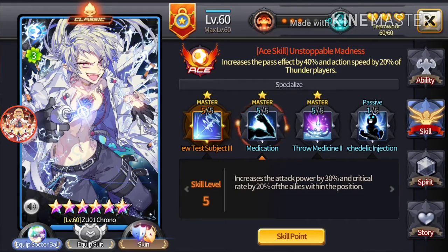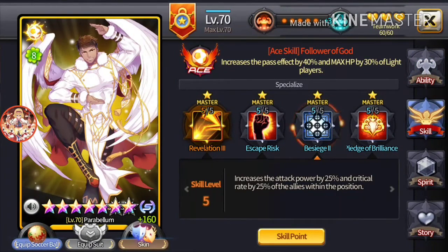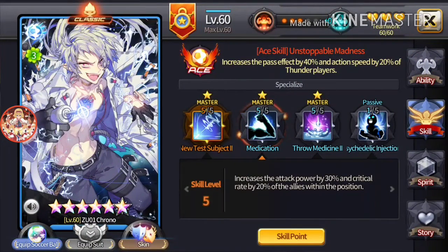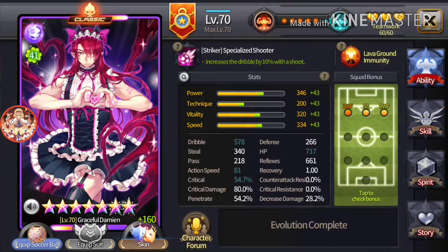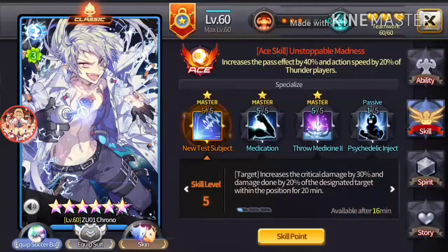Next up we have Medication. This is basically a whacked-out Besiege 2. Besiege 2 — I'm pretty sure everybody's seen my Parabellum video — is attack power by 25, critical rate by 25. Medication is attack power by 30 and critical rate by 20. So Babi basically has two attack boosts in his totems, which is very much appreciated. A few times he managed to reach 4,000 to 4,300 dribble, and that was actually pretty cool — except he only did about 1,800 damage. It's still good damage. I like it.